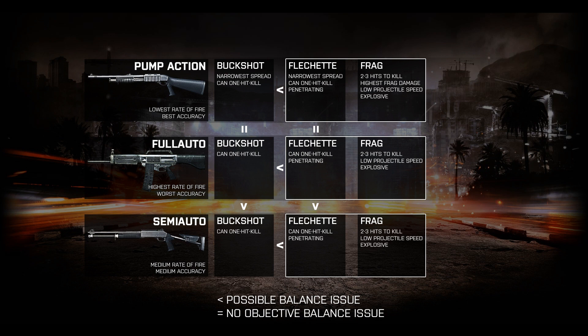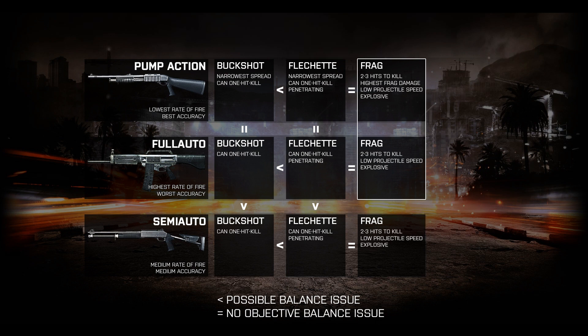For instance, Flechette can one-hit kill at close range, but Frag is more useful at various ranges. For this reason, this portion of the chart earns equal signs across the board. I like to see these, because an equal sign on this chart indicates that there is a meaningful choice to be made by the player. In my experience, fully automatic shotguns are superior to pump-action shotguns at close range with Frag ammunition, as you might expect. The pump-action shotgun's higher damage per shot and greater accuracy make it the clear choice for long-range engagements. This weapon-ammo relationship earns an equal sign for this reason — both are viable in different situations.